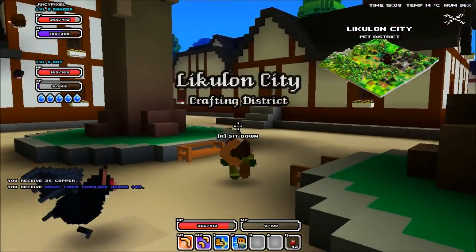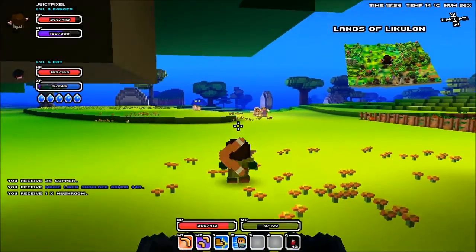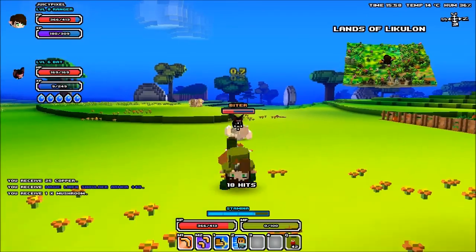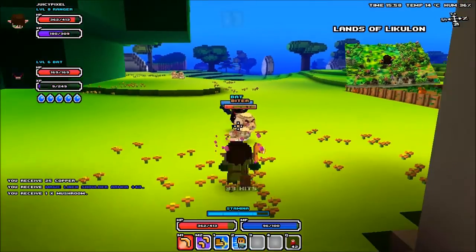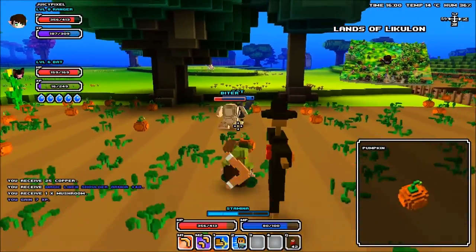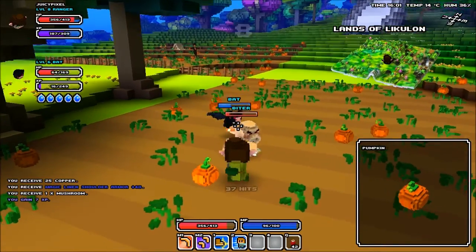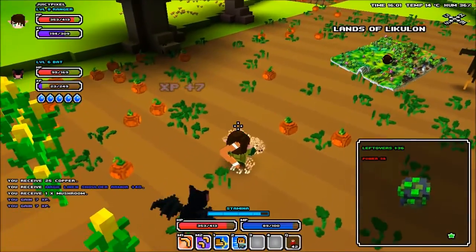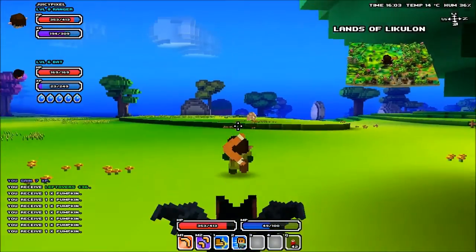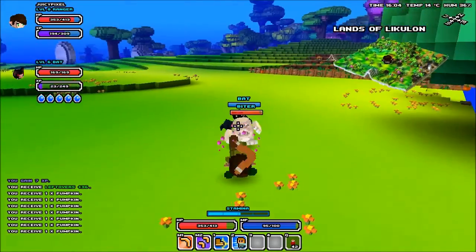Let me jump cut the video a minute - I'm pretty sure there's a guy around here who gives you a mini objective. Damn, we need to rescue someone - bring it on! He got owned - come on Batty, help! We couldn't find the actual guy so we're gonna head on out to the mission area and grind along the way obviously.